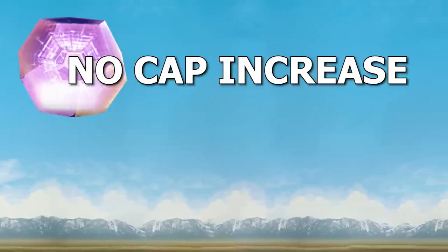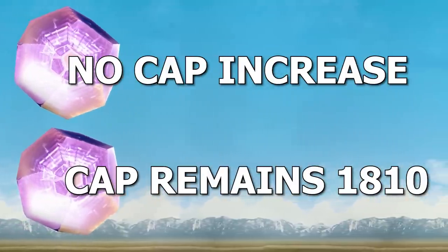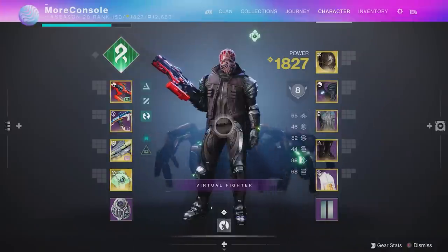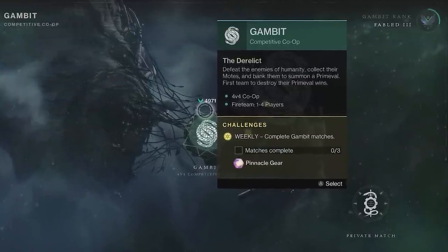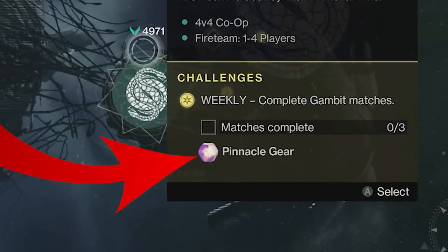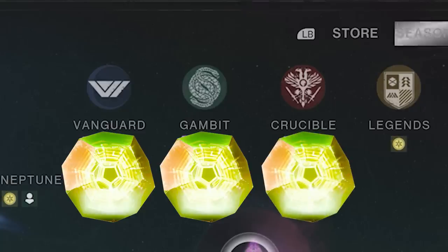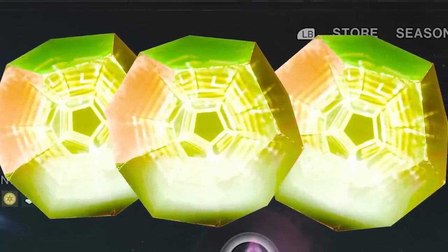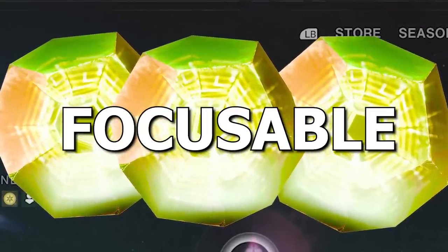Fact 5: For the first time ever, there's no pinnacle cap increase in Season of the Deep! The pinnacle cap remains 1810. So if you've already hit this cap, there's less grinding for you. However, this also means pinnacle drops become a bit pointless. Bungie's replacing the weekly pinnacle drops in Vanguard, Gambit, and Crucible playlists, as well as other activities, with exotic drops — and these are new focusable exotic drops!